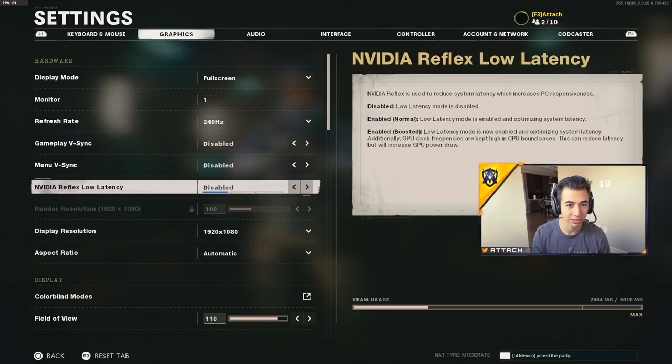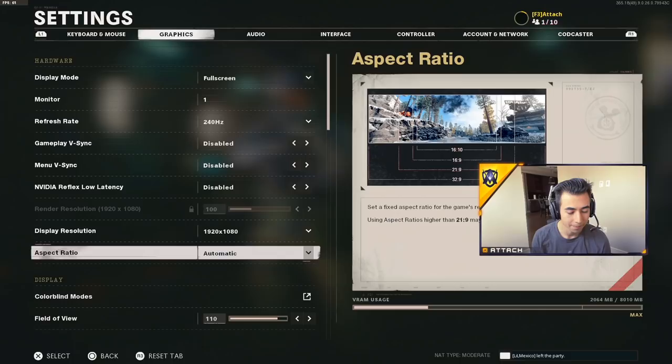A lot of the theme here is disabling everything. You want the most performance out of your PC to make the game maybe not look the best, but give you the best chance of getting more kills and doing better. You don't want your PC just focusing on making the game look super beautiful unless you're into that. So we're going to have a lot of stuff on low or disabled. Display resolution: 1920 by 1080.